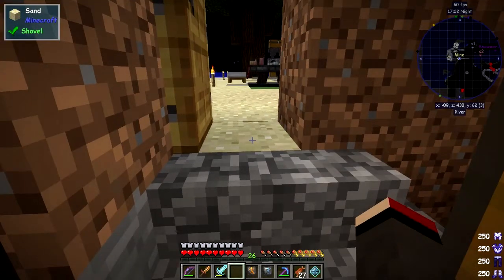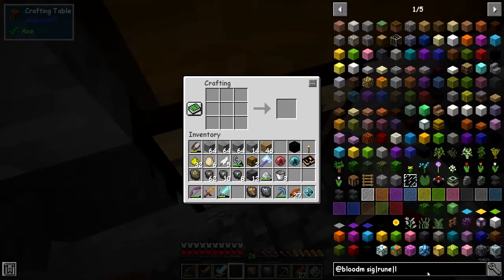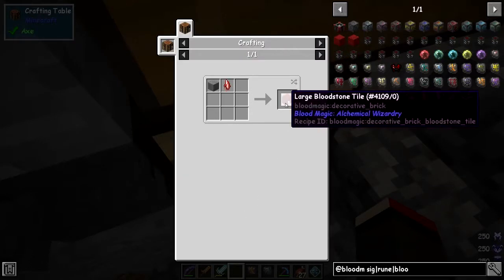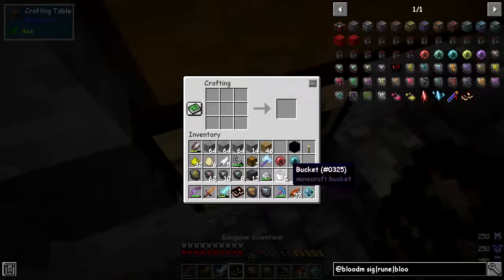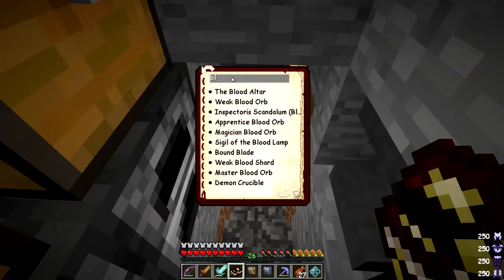Next thing we need to start thinking about is the next level of the altar — the tier 4 altar. We actually need bloodstone tiles — we get 16 of those for one weak blood shard. The weak blood shard recipe isn't in JEI but it's in the book. Let's look for blood shards in the book.